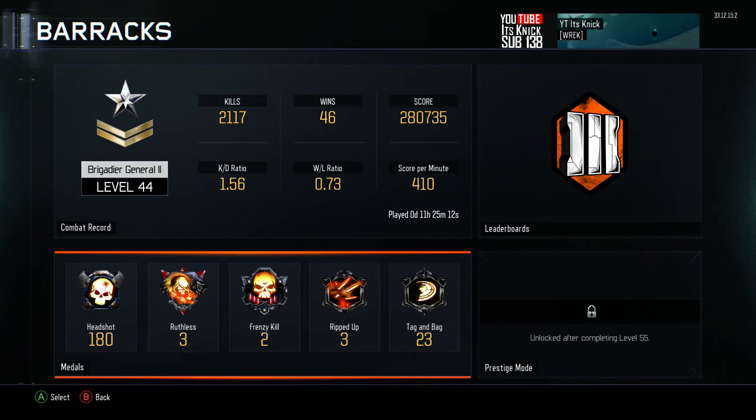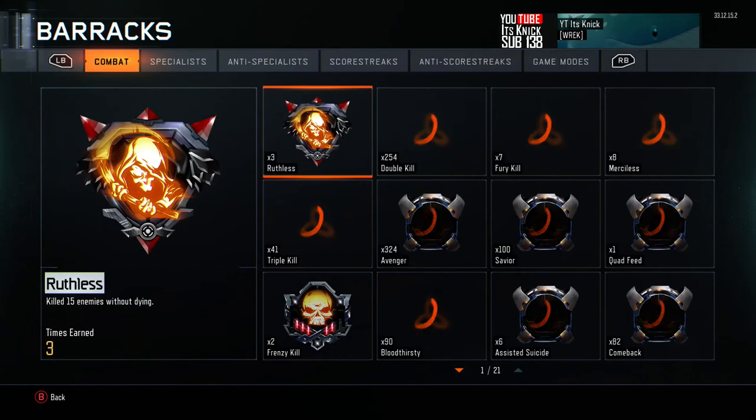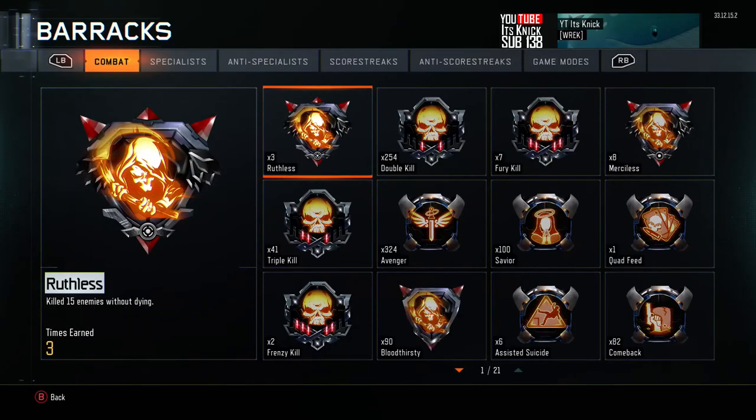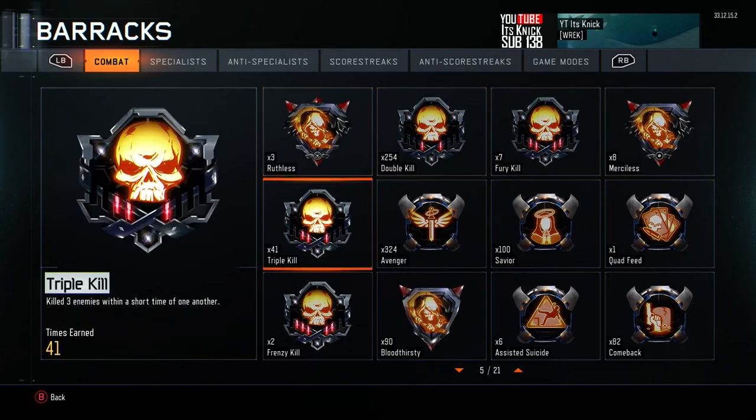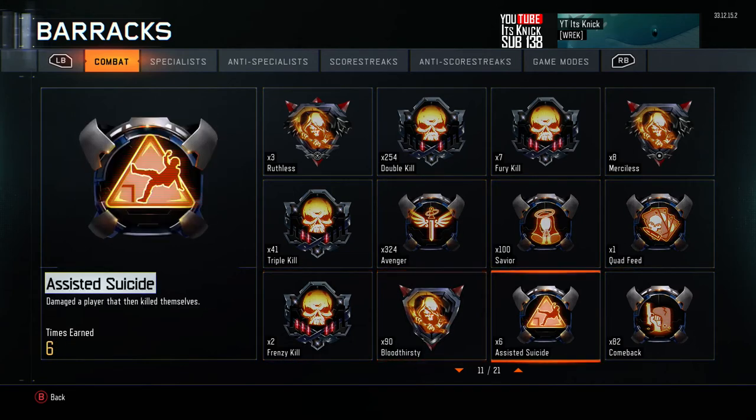Barracks — I've got 56 KD. Once I hit Prestige Master I might reset and go for Katie and stats. Right now I'm just getting used to the game. 2,000 kills, 46 wins, 410 score per minute, 280,000 score overall. KD is 1.56. Medals: 3 Ruthless, double kills, Fury, Merciless, triple kill, Avenger, Savior, quad feeds — already got one of those — Frenzy, Bloodthirsty, assist to suicide.